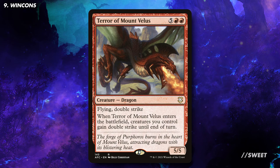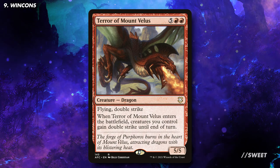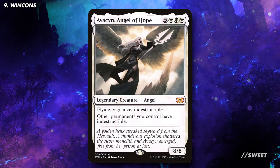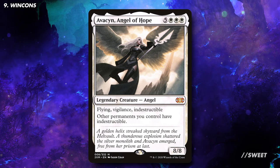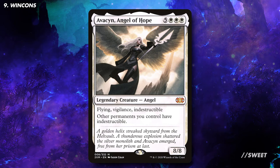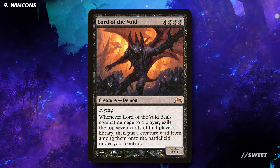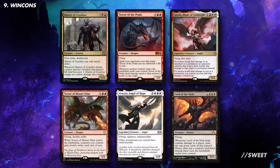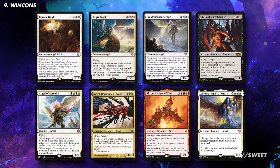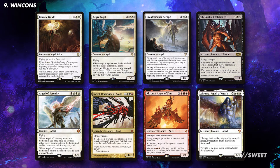Then we have Terror of Mount Velus which gives our whole team double strike out of nowhere — a surefire way to take out an opponent or two when they least expect it. And then there is Avacyn, Angel of Hope, which gives our whole team indestructible. Outside of a well-timed exile effect this can win a game of Commander by itself while also giving Kalia that added level of protection. After that we have Lord of the Void which hits like a truck and starts ripping our opponents' creatures from their deck, ready to be turned against them. These are personally some of the strongest options out there, but one of the best parts about this deck is that they can be replaced with cheaper options and they'll still hit for a ton of damage when cheated in with Kalia.